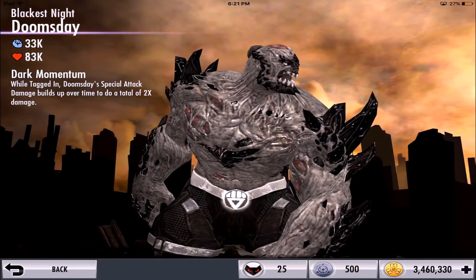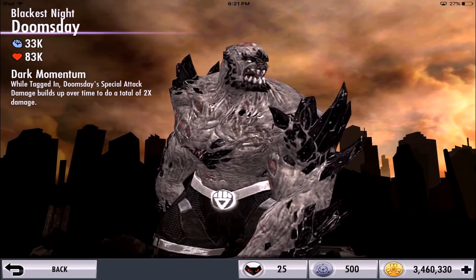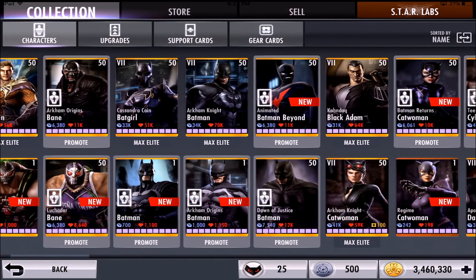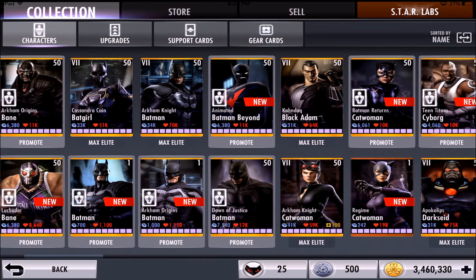While tagged in, Doomsday's special attack damage builds up over time to a total of two times damage. His ability is a bit confusing at first — some people wonder if it activates every time he tags in. In simple terms: it does not activate the moment you tag him in. It's an effect that kicks in while you're actively playing as him. After a certain number of seconds, the ability goes into effect and stacks up to two times damage on his specials.